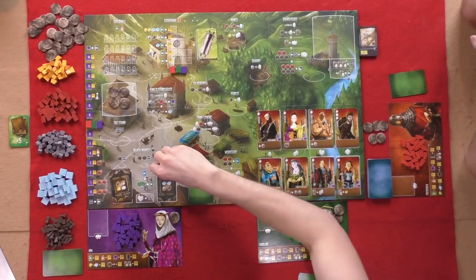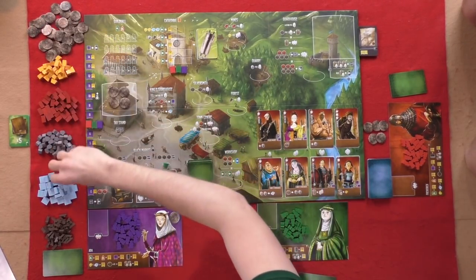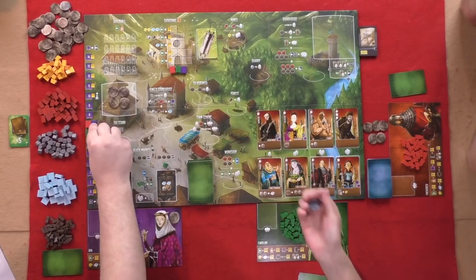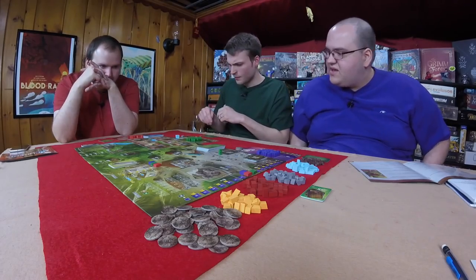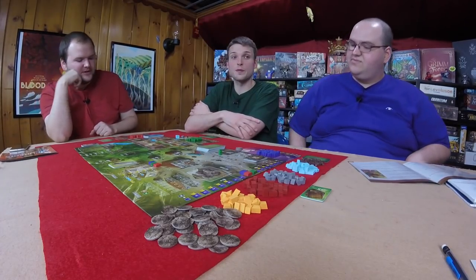Graham, you're first. Graham goes immediately to the black market — three silver and he also loses a virtue. We all start with seven virtue, by the way. He's taking it because marble is so tough to collect. He got two marble, a stone, and wood. Will, you're up.